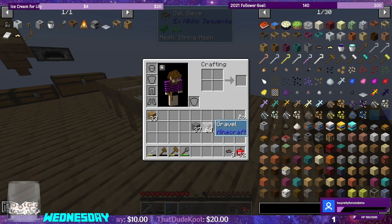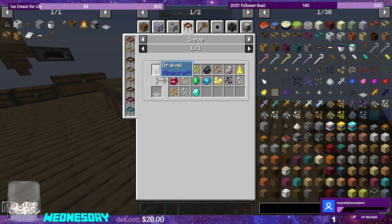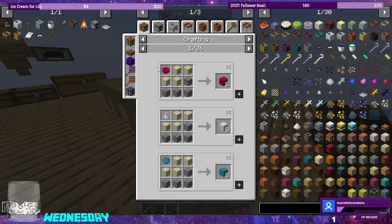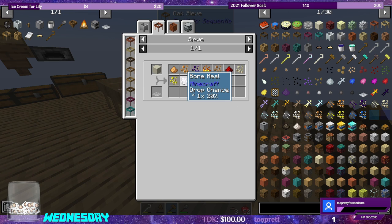So we have a little bit over two stacks of gravel. If we sieve this, we could get diamonds — we can get iron as well, 20% chance for iron. Gravel can also be crushed into sand. Sand sieving will not give us any diamonds but also has a 20% chance for iron. And for sand, we can also crush it again into dust — that will not give us any diamonds, also 20% chance for iron. But we can get bone meal as well. So should I go all the way to dust? I think so.